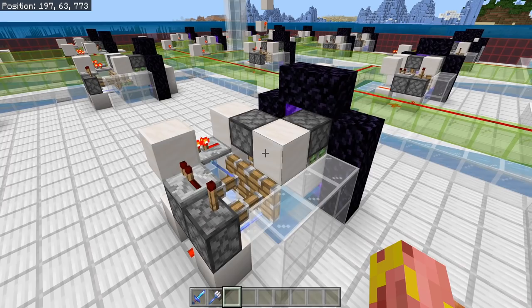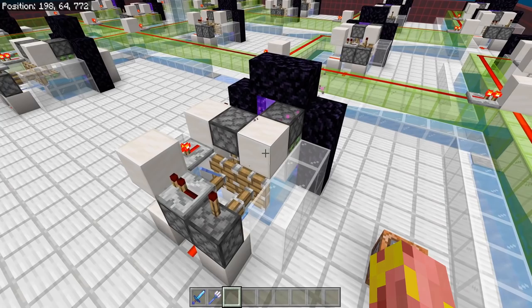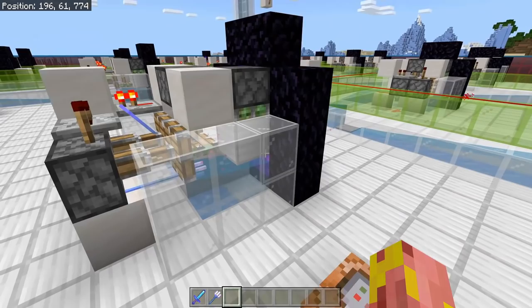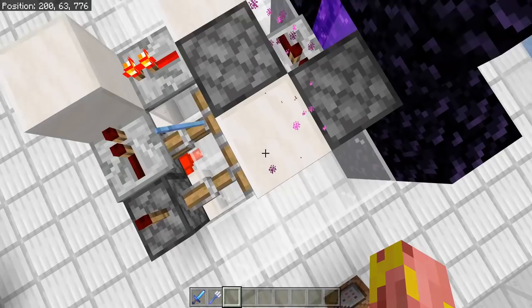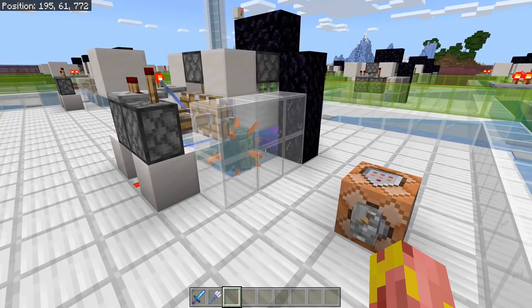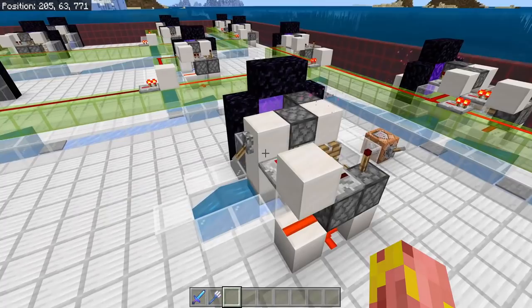Let's do a quick breakdown of this farm and what makes it special. This right here is an individual cell. As you might know, there are only 25 spawning spots in an ocean monument on Bedrock Edition. We surround those 25 spawn spots with individual cells, and this allows us to do many different things. Right now it's in its default position, sending all the guardians to the nether. The spawn spot is right underneath the packed ice — whenever a guardian spawns in it gets pushed directly into the nether portal, getting out of the mob cap very quickly, allowing more guardians to spawn and making for a very efficient farm.